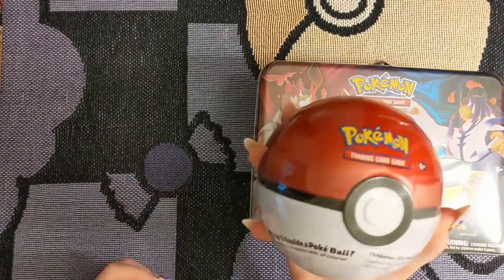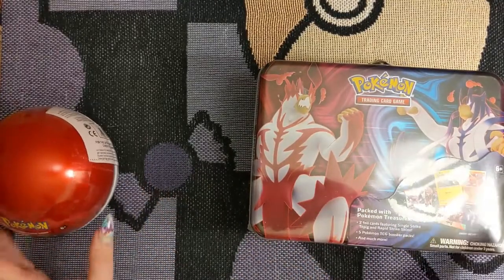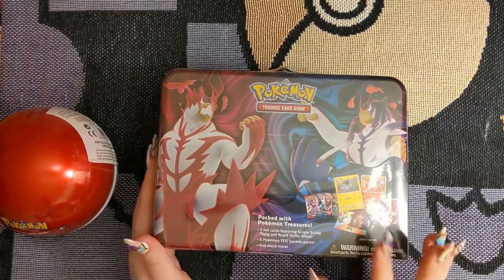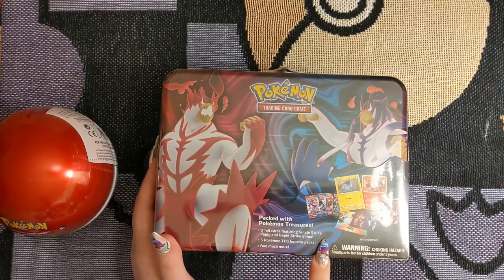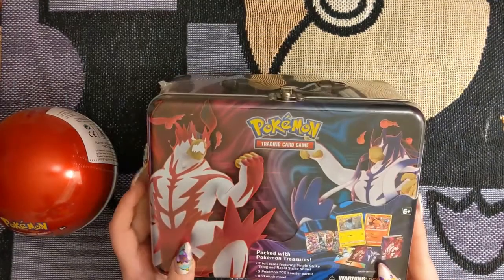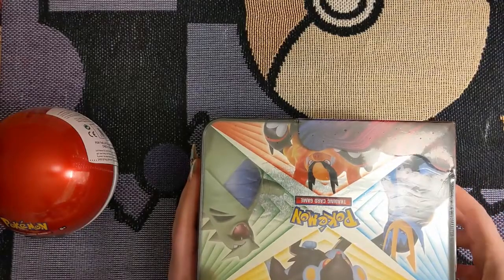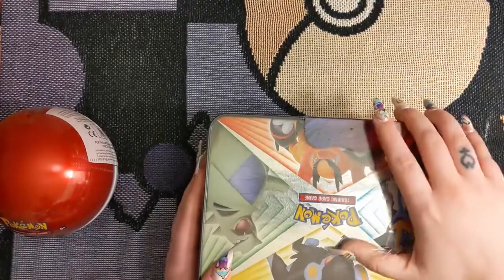So I got the Pokeball pin, which I thought would be really cute. I might repaint it later. And then I got the lunchbox, because I thought it was really cute. With the lunchbox, it comes with two foil cards featuring Single Strike Tepig and Rapid Strike Shinx, and five TCG booster packs. Not all of them are Battle Styles, so I probably need to go back and buy a whole booster box.